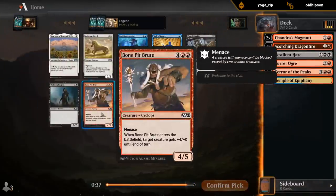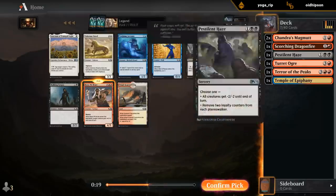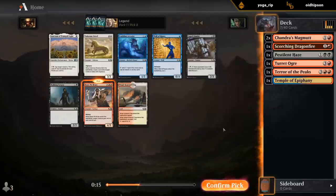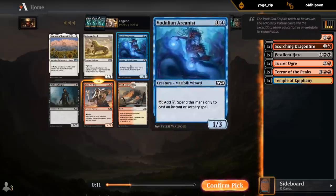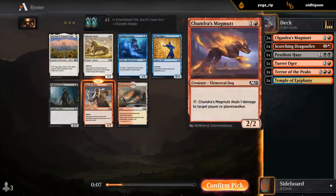Nothing wrong with the Bone Pit Brute — it gets better if we have a few evasive creatures, so probably at its best in blue-red if we've got some small flyers, or in red-white with Pegasus as another cheap flyer. I could also take the Crag in case we end up red-white. Can probably pick up more Bone Pit Brutes later.